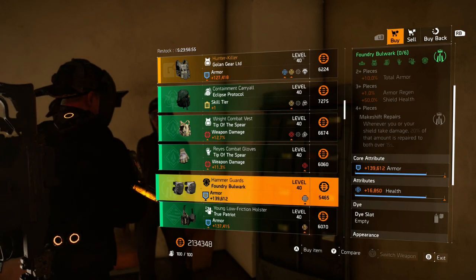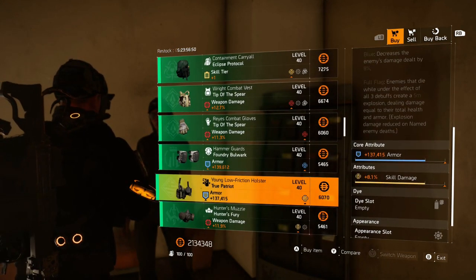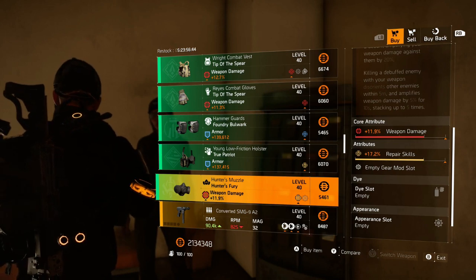Boundary knee pads with 140k armor and some health. True Patriot holster with armor and skill damage. A Hunter's mask with 11.9 weapon damage — this one's okay and very usable.